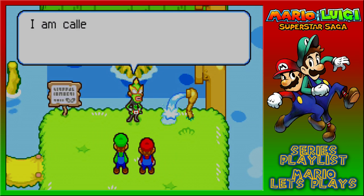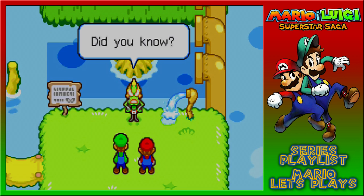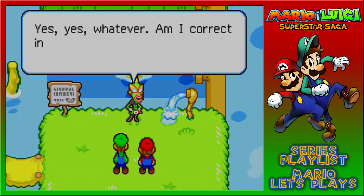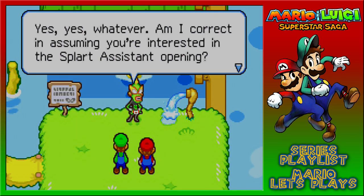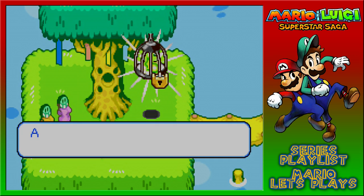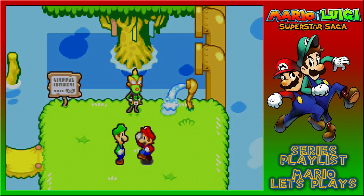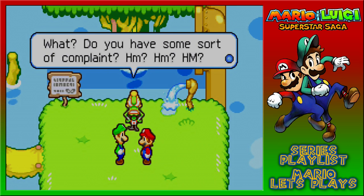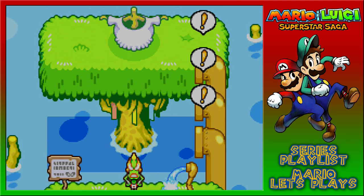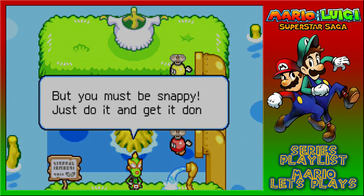Oh welcome welcome. I'm called Har Hall, genius designer, and also called Bleach - yes we are one and the same. Am I correct in assuming you're interested in the splart assistant opening? Fine fine, if you do at least a good enough job I'll pay you - your pay will be a bean star piece, a bean-like thing that cascaded down from the heavens. What do you have some sort of complaint? No, no - we actually want that! That's better. Okay we have pipes which have flying bombs - you can help me with my splart right away, but you must be snappy, just do it and get it done.